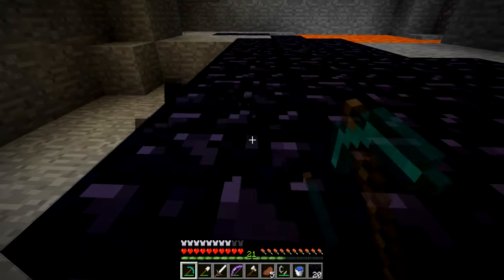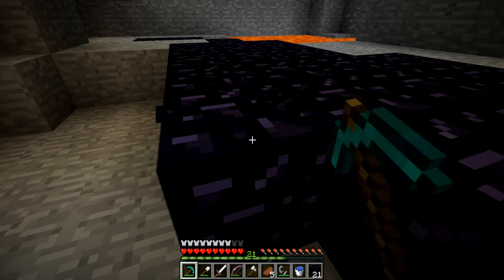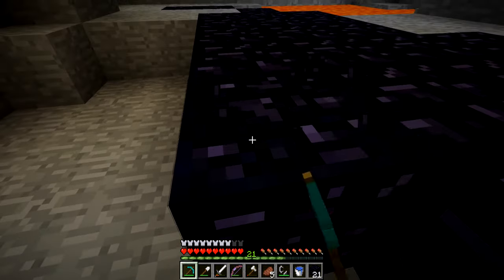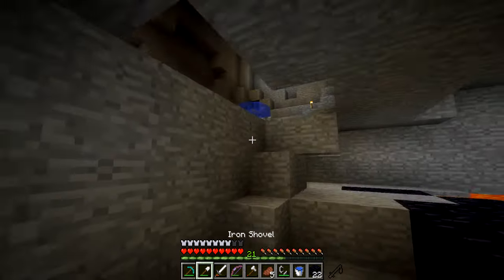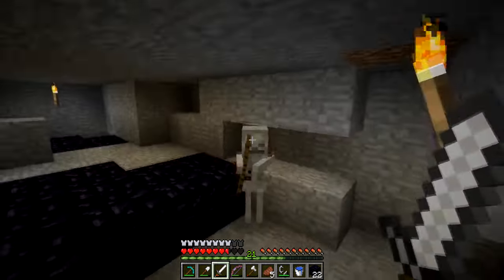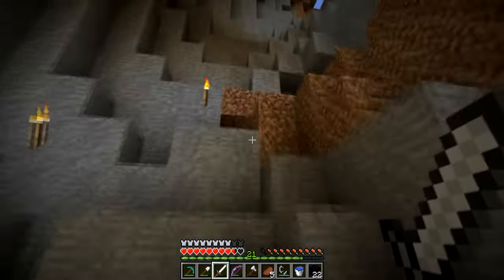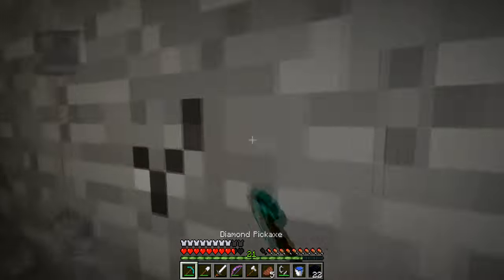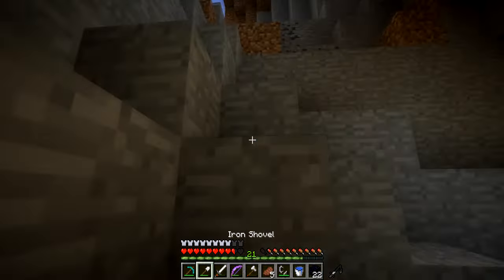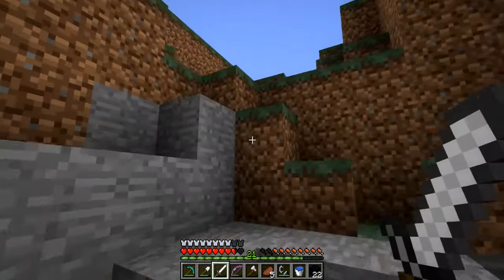Then 1.9 — we have new combat, path blocks (I'll show you that in a minute), and shields. Speaking of shields, we're gonna have to make one when we go back up. Skeletons have a new AI, as you can see. And there are new End Cities, plus the Elytra — like wings where you can glide. Really awesome. And in 1.9 a bunch of new sounds were added.